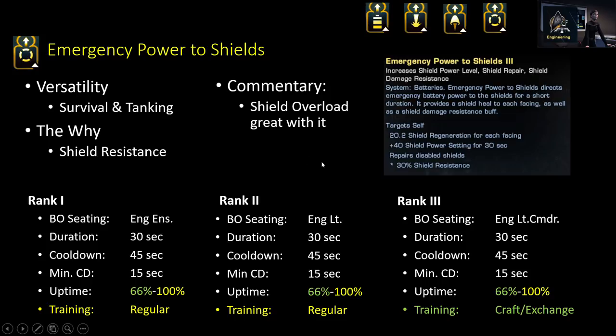Keep in mind it is a non-linear regressive curve on shield resistance — it's mainly shield hardness. There aren't really a ton of sources of shield hardness, so this is a really nice extra source you can get. Depending on how much shield resistance you already have, you wouldn't necessarily always need Emergency Power to Shields rank 2 or 3. The values are 18% shield resistance for rank 1, 24% for rank 2, and 30% for rank 3.